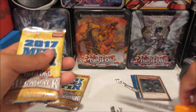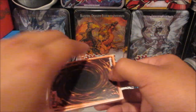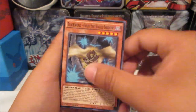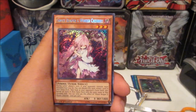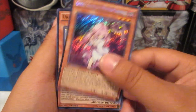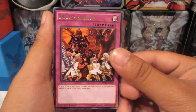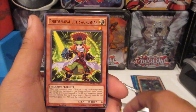I wonder if Fairy Tail Snow is a short print in the mega tins — I haven't seen one yet. Into the fourth pack from the second tin: we got Gofu, which is definitely a hit. Zodiac Whiptail is really nice, and then Ghost Reaper and Winter Cherries as a secret rare — that's something you really want to pull from the mega tins. We also got Dragon Spirit of White, and being a Blue-Eyes fan I'll take that. Switcheroo for the rare.